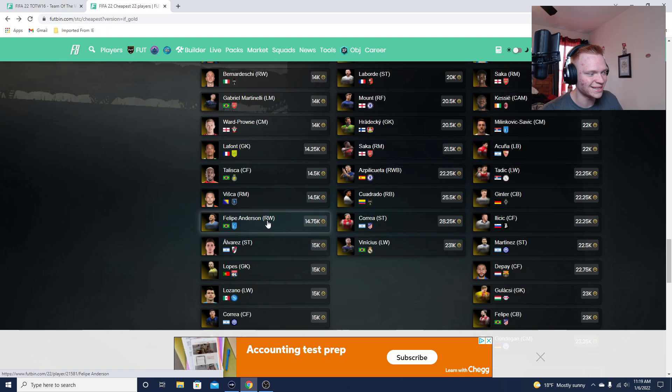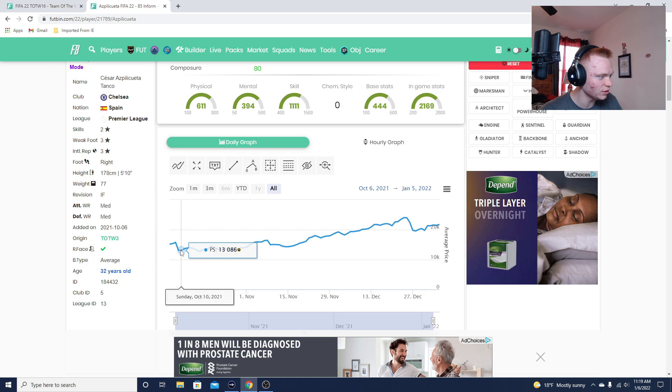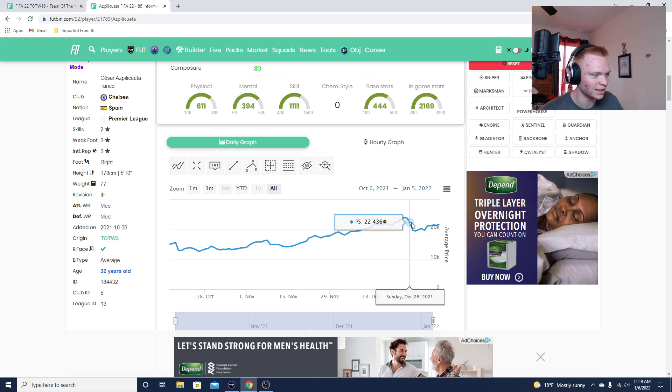This recent drop is just because they released a pack that had all the Team of the Weeks in it, but we don't really expect that to come again. Basically the buy price for these is always going to be on that Saturday/early Sunday while these cards are in packs. You'll see this trend with basically every Team of the Week — he quickly drops down that Saturday/Sunday and then just rises, rises, rises.